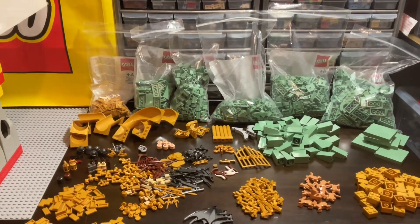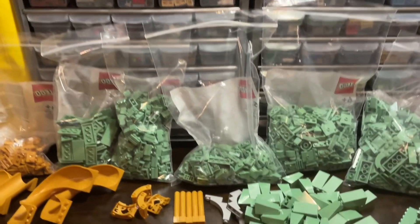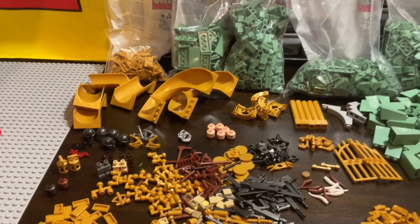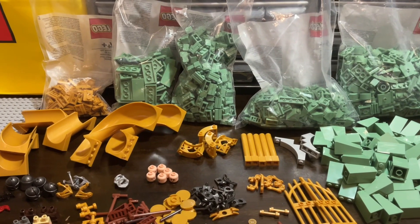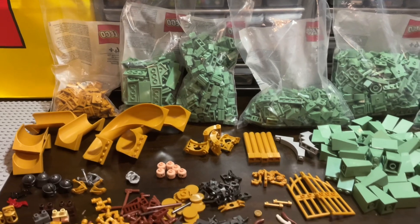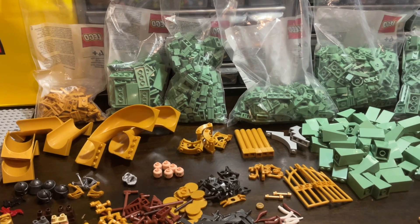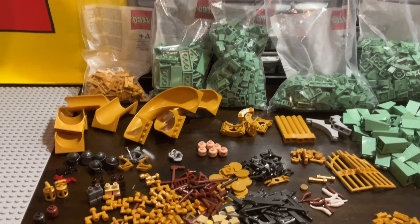I've now sorted everything out for the most part. You can see a lot of sand green, a lot of gold. Yes, I'm building Erebor, and this was $300. I ordered it January 26th and it just came on the last day of February, so it takes over a month if you're ordering from Lego.com — the standard order — because it comes from Denmark and they're just really clogged with orders.